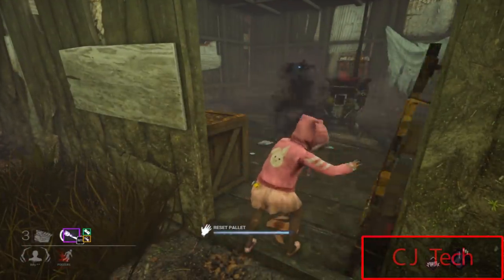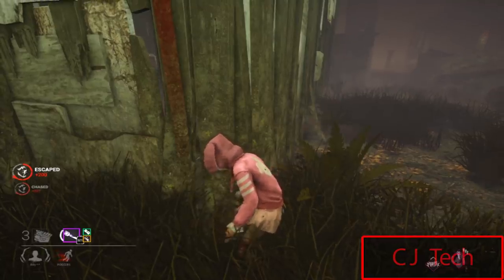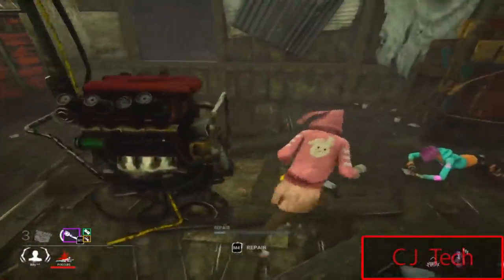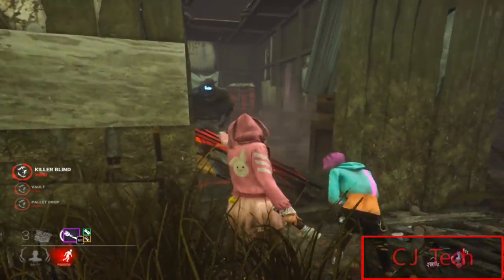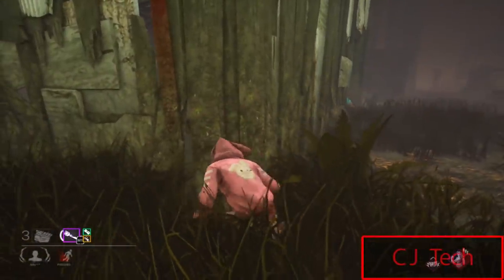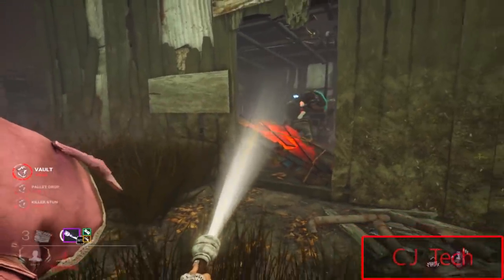One important thing to keep in mind: if you're going against a ranged killer like Deathslinger or Huntress, you don't want to CJ tech them unless you think they're out of ammo or they're unlikely to use their M2. A ranged killer isn't going to press spacebar — they're going to wind up or aim down sights instead. A good strategy to disguise the CJ tech is to break line of sight as soon as you drop the pallet and pretend you ran away, then come right back — this can make smarter killers think you're not going for the CJ tech when you actually are.